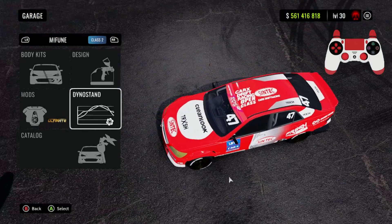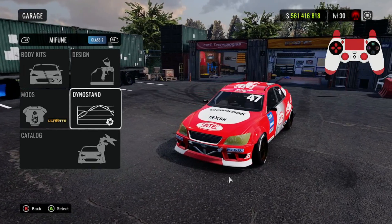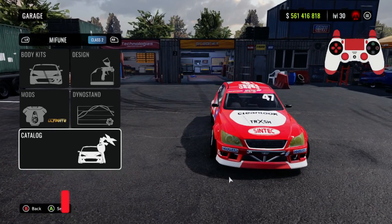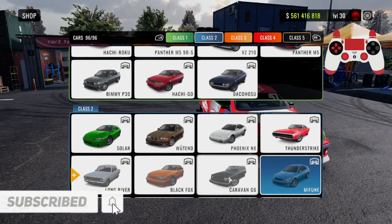All credits go to him for this fantastic livery. Downloads for PC players are in the description. We're going to be showing you guys the 90 adhesion Mifune, aka Toyota Altezza, ultimate drift setup. With that being said, drop a like, subscribe, turn on post notifications, and let's get into it.